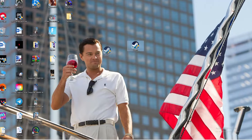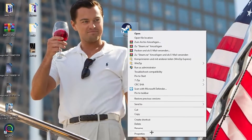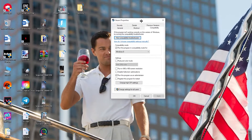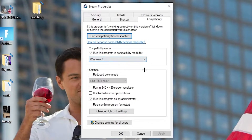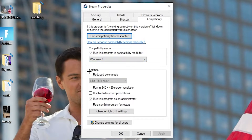If that doesn't work, right-click the launcher shortcut again and go to Properties at the very bottom. Click it so the tab pops up, then navigate to Compatibility. Enable 'Run this program in compatibility mode for' and select the latest Windows version you have. Disable 'Reduce color mode,' disable 'Run in 640x480 screen resolution,' disable 'Full screen optimizations,' and enable 'Run this program as an administrator.' Then hit Apply and OK.